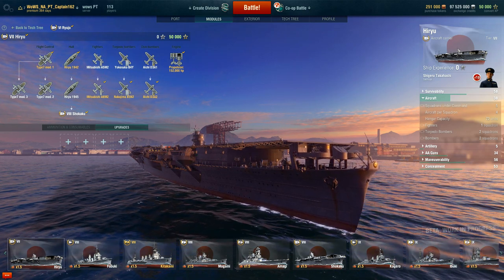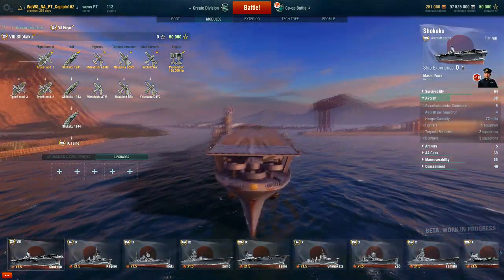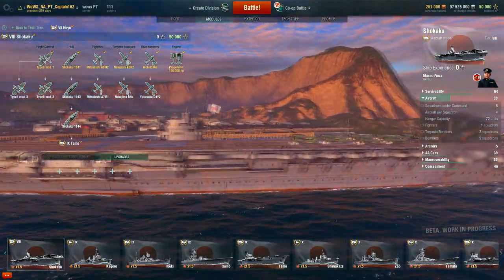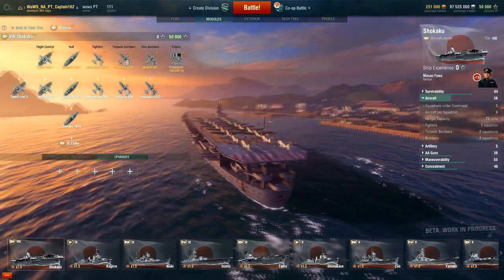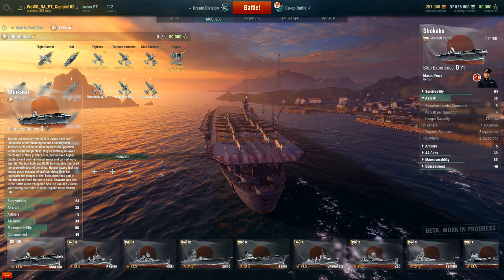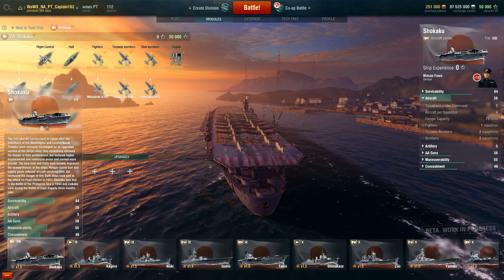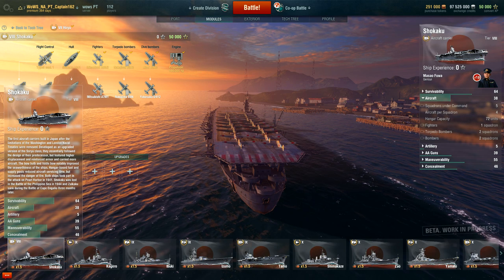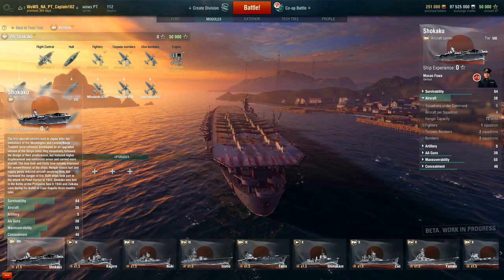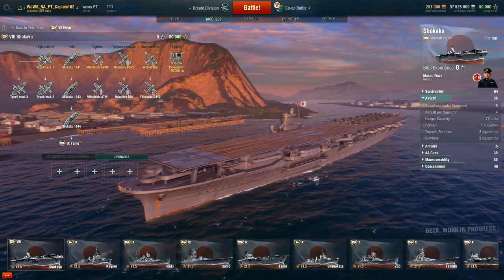Next up — the Shokaku! Tier 8, and she is looking impressive — she is long. The Shokaku was the first aircraft carrier built in Japan after the limitations of the Washington and London Naval Treaties were removed. Developed as an upgrade of the Soryu class, it featured higher displacement, reinforced armor, and carried more aircraft.